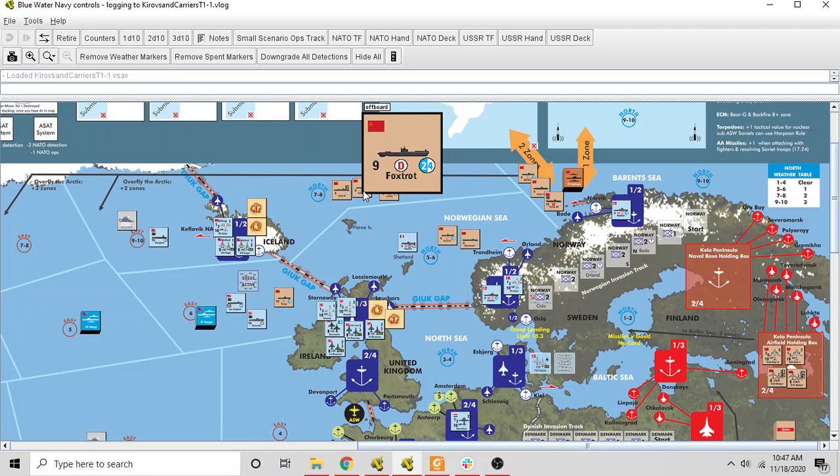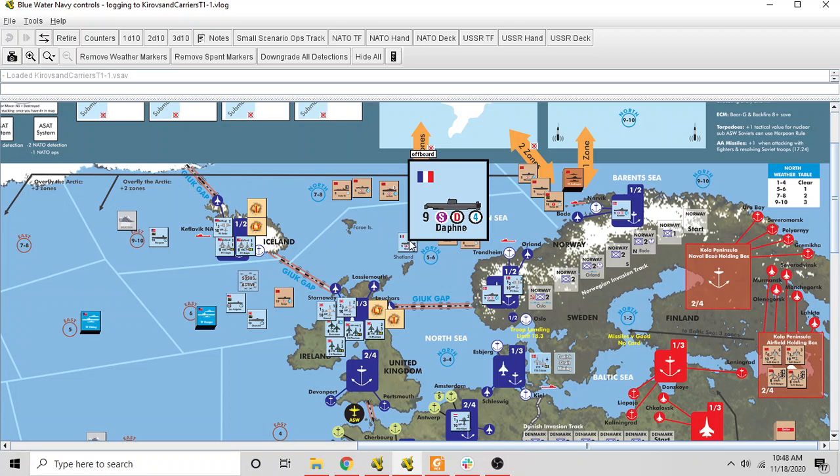For submarines: a diesel sub has 'D in a circle' indicating diesel type. The 2 and 4 are its attack values — 2 dice hunting subs, 4 dice attacking surface units — and its defense is 9. The Echo 2 has 8 defense, rolls 2 dice in sub or surface attacks, and the 3 in black is the number of missiles it fires — these missile submarines can attack ships or land facilities. The Daphne has an 'S' for slow, but rolls 4 dice against surface units.